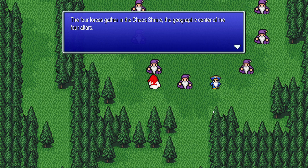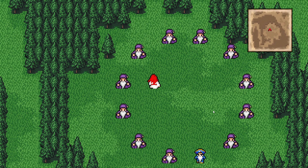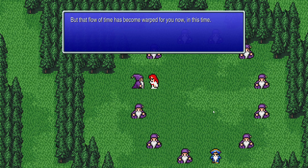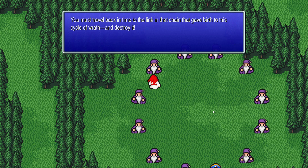The four forces gather in the Chaos Shrine, the geographic center of the four altars. With the forces again flowing freely, the time to go to the Chaos Shrine and strike at the root of darkness has come. The four crystals shine once again — the combined power of that light is the only means of breaking through the Wall of Time. The architect of this disaster is beyond that wall — two thousand years in the past! So we gotta do time travel now, apparently.